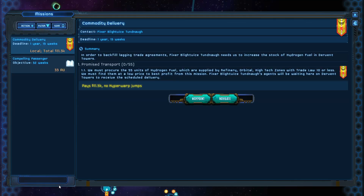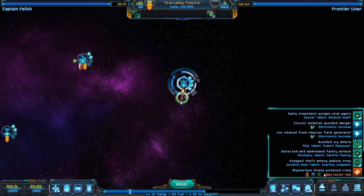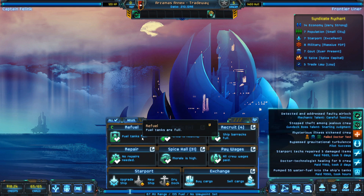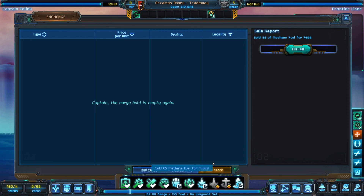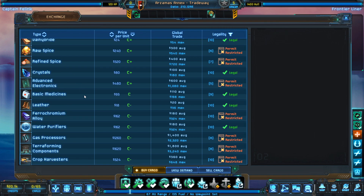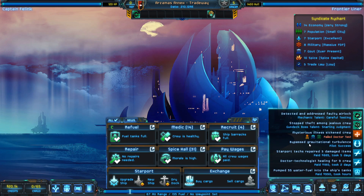We failed a doctor test on the way — feels bad. We land to repair the ship and tend to the slightly damaged crew. We refuel and sell our methane at a C-plus price, making about 650 credits — not much but something. Checking the cargo here: crop harvesters, raw spice requiring a permit, trichromium, gas processors, basic medicines. Nothing is trading at an amazing price, so I tend to only buy things rated A or better.